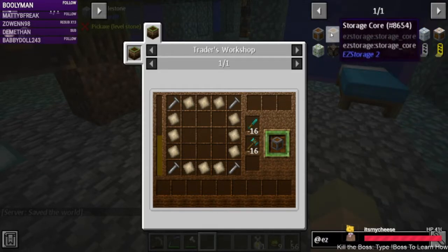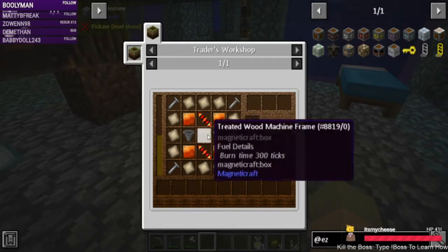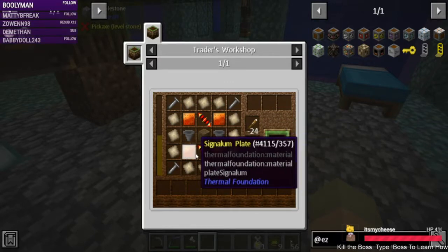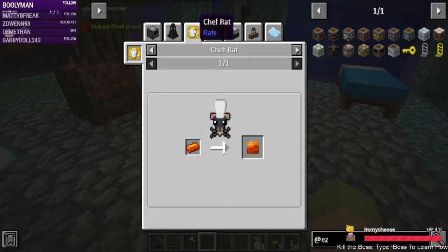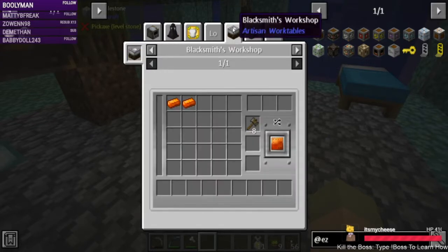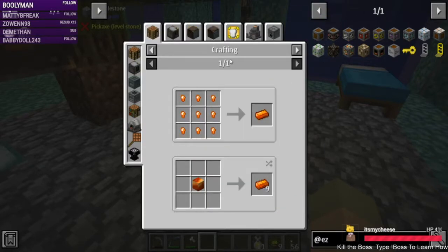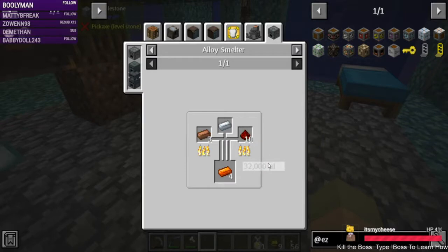We need to do the core in order to do anything, so — treated wood, we've made one of those before. Signalum. That's our sticking point, because we need to do copper, silver, and redstone.